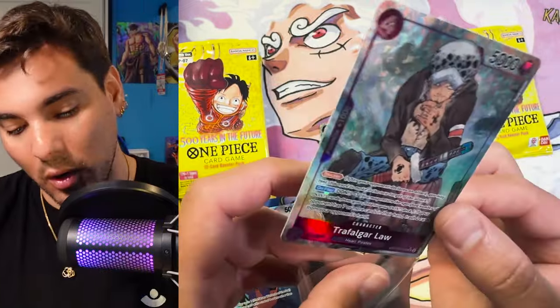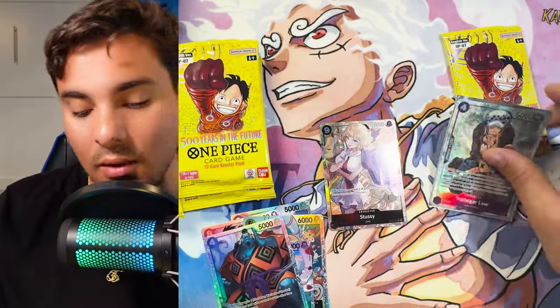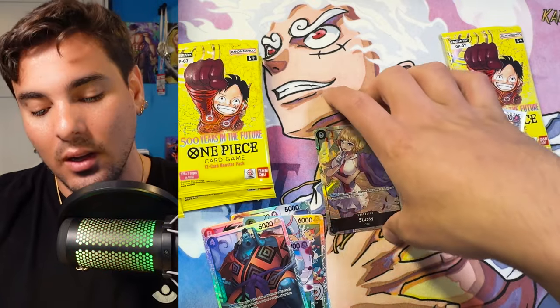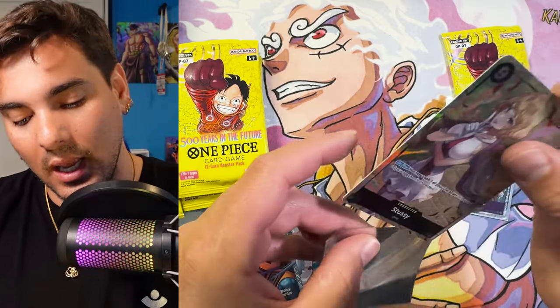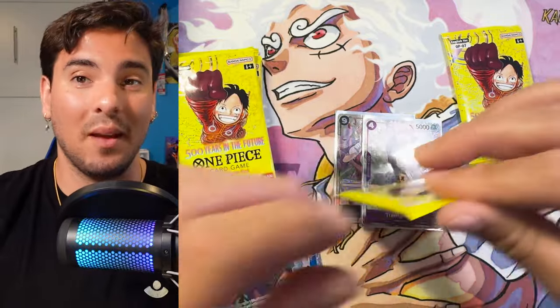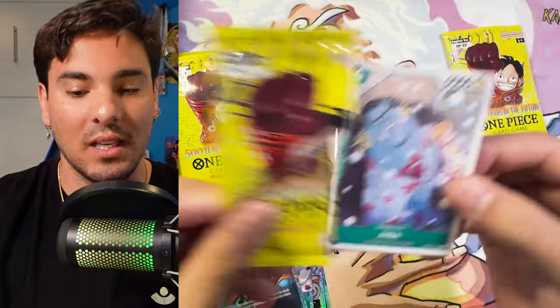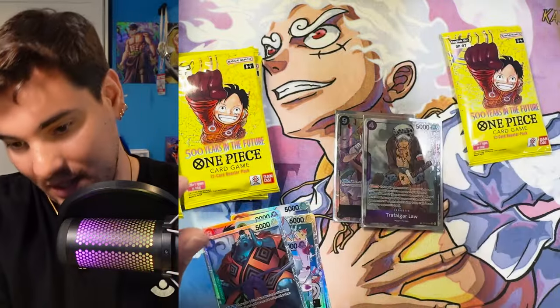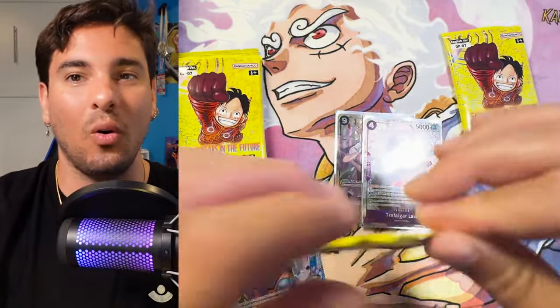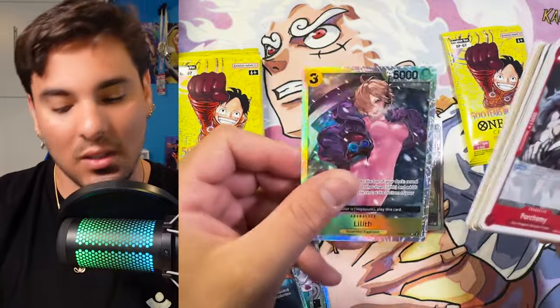This is such a cool card. Peach Momoko did the art — an artist who does a lot of art for Marvel Snap. I really like Marvel Snap, I play it quite a bit and I love the art in that game. I'm just waiting for Dan Hip to get into One Piece. We need some Dan Hip art because I am a hip head. I would love to see an Egghead Luffy — or just the whole Egghead crew — Dan Hip-ified. I would be so into that.